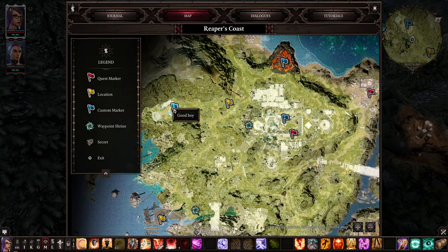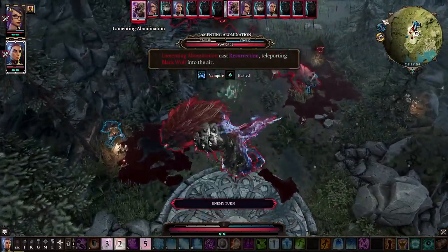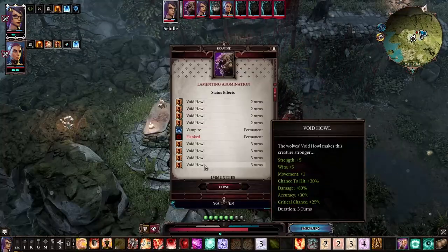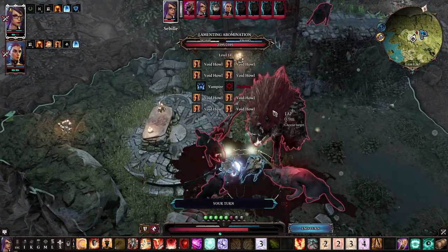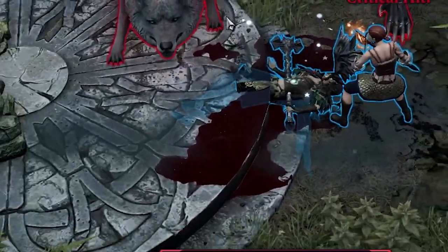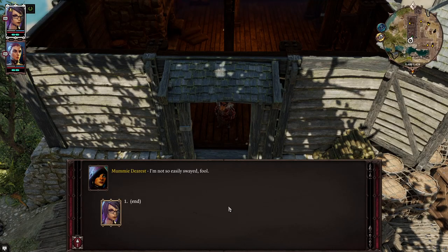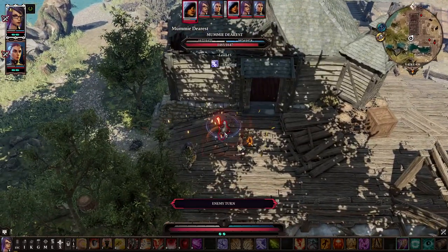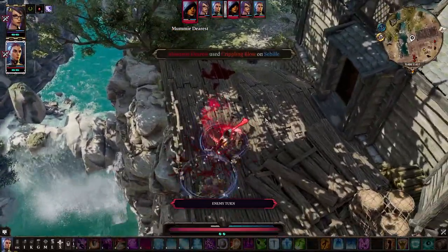Number three: the Lamenting Abomination. This patchwork wolf immediately summons four puppies which can be resurrected if killed, and these summons give it a stacking buff called Void Howl. Pay close attention to the number of those buffs because it can easily get out of control. If you don't want to deal with the Void Howling, just bless the abomination. The abomination has a chance to knock you down with its attacks, and the old gray wolf can use an AoE terrify scream. In the Lone Wolves camp, be aware of Mummy Dearest — she has high damage, a big amount of action points, insane mobility and can walk pretty far.